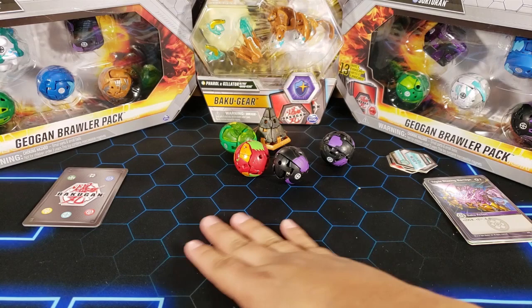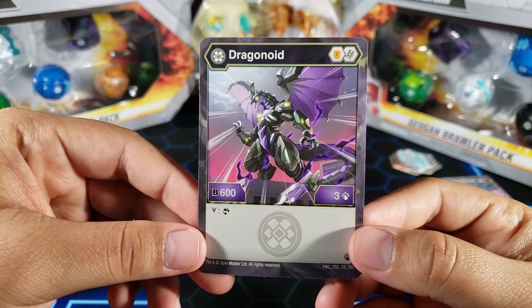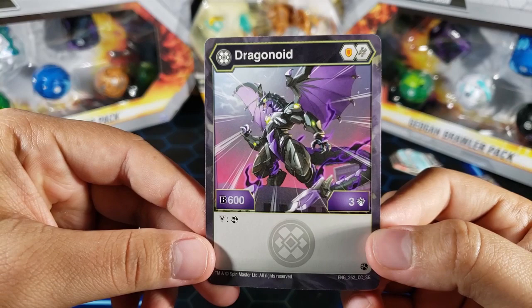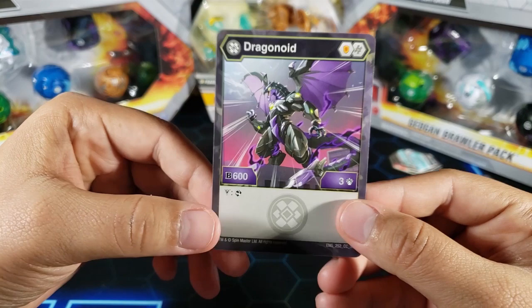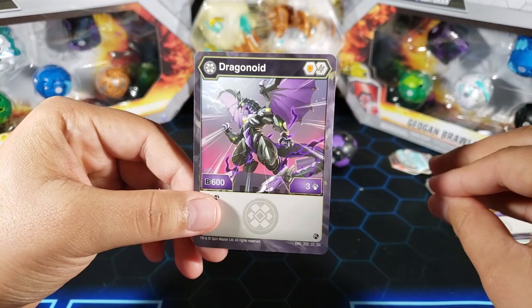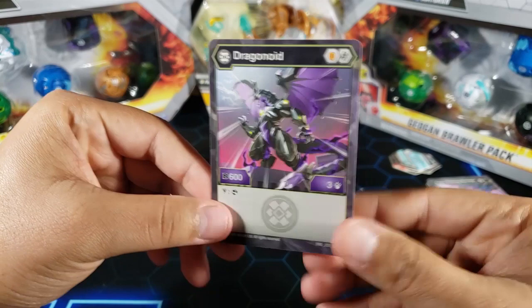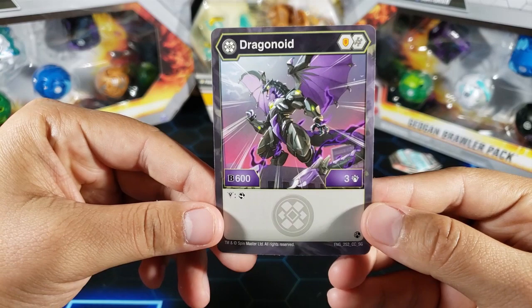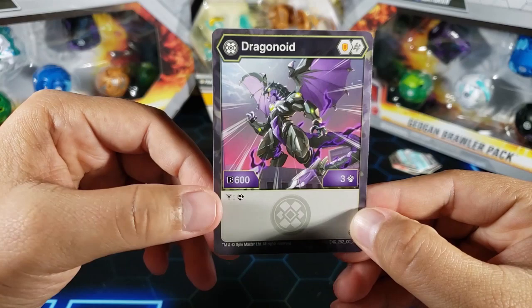The first bakugan we're gonna look at is Darkus Dragonoid, the new Dragonoid from Geogun Rising. He has 600B and three attack. His victory ability — if you win with him, you look at the top card of your deck; if you like it you can leave it on top or move it to the bottom. So if it's a flip card you can put it on the bottom and know it's coming. He carries a shield, a helix, and a flame fist — with the helix you could get to 1250.